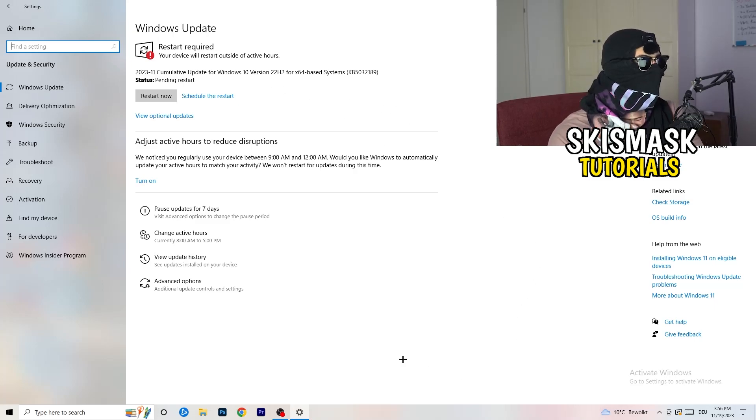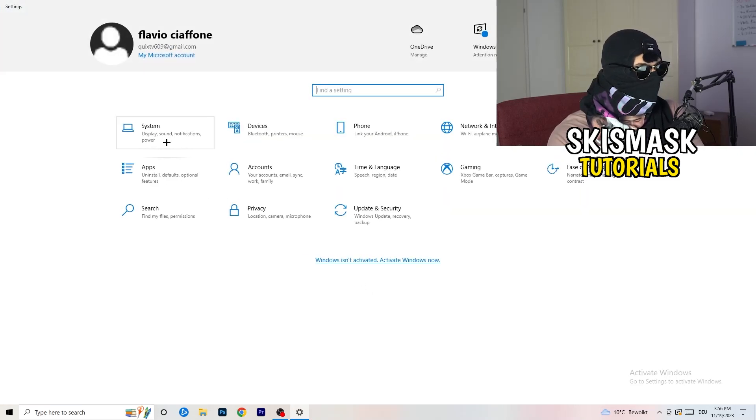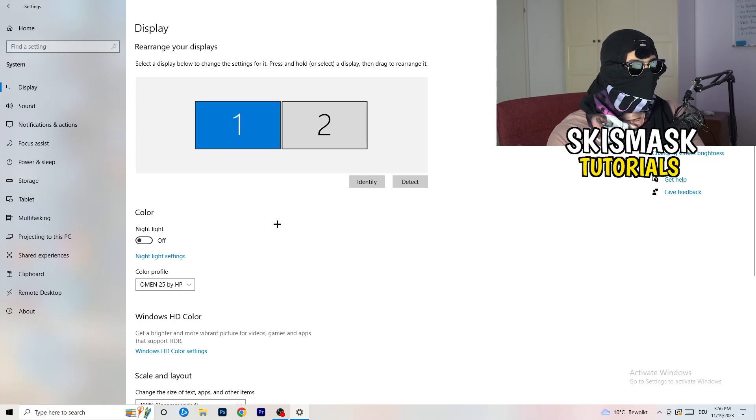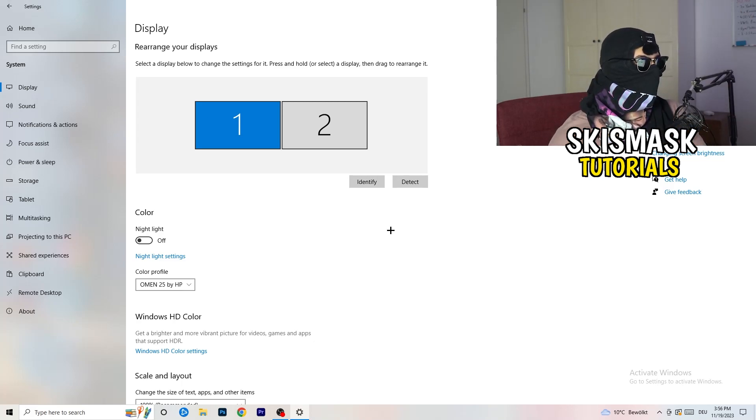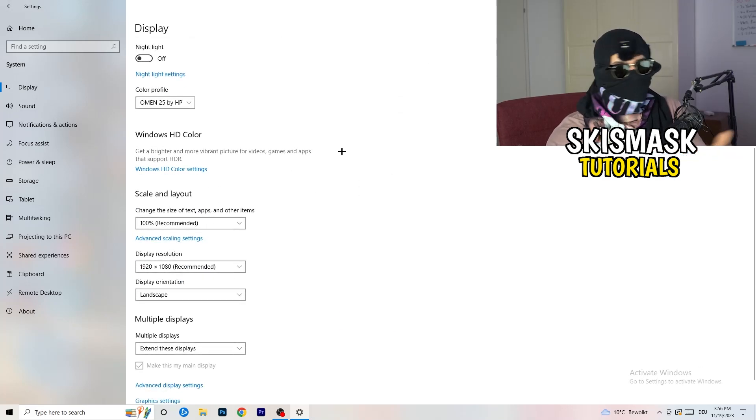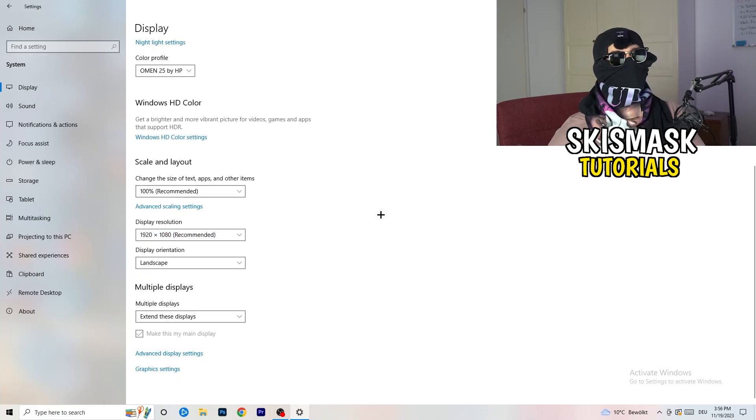Go to System then Display. If you have two monitors, identify which one is your main gaming monitor. Under Scale and Layout, change the text and app size to 100% as recommended. Make sure your display resolution matches your in-game resolution — if they don't match, it can cause issues. Keep those values consistent between Windows and your in-game settings.